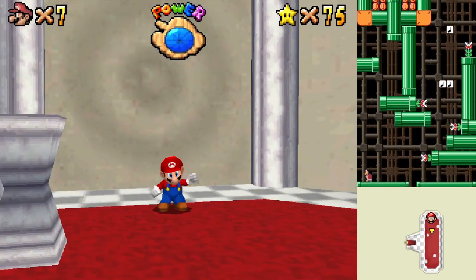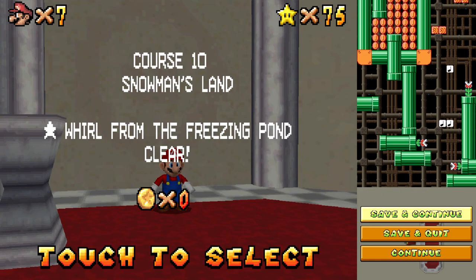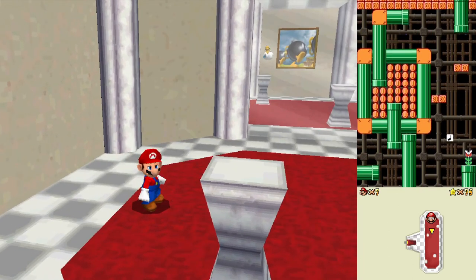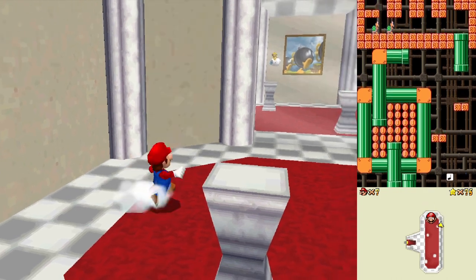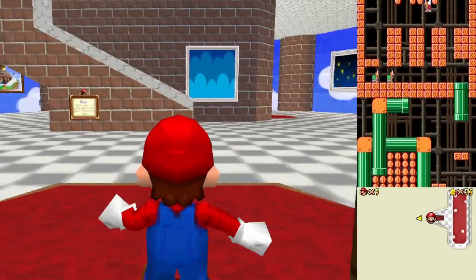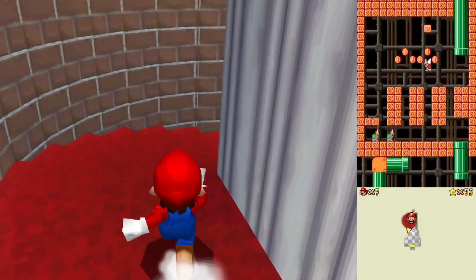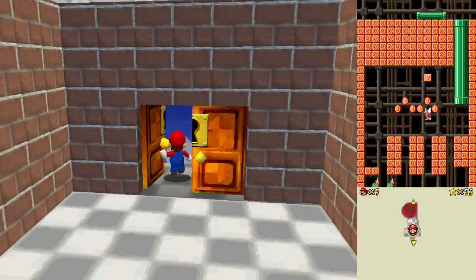Was I missing red coins there? I think I was. I also need Luigi to be able to get the thing in the pyramid — I gotta bring Luigi up here. I gotta bring Luigi, I gotta bring Yoshi. There's a lot I gotta do.